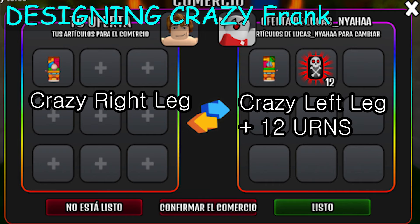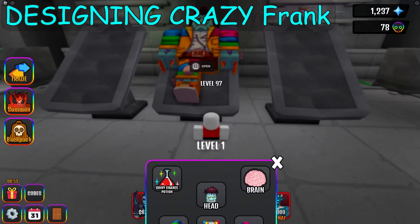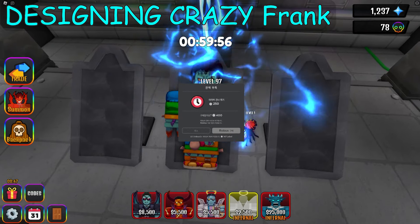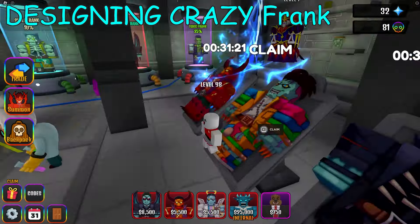I was so hopelessly wanting to get a crazy Frank. I traded my crazy left leg plus 12 chapter 2 premium earns for the crazy right leg. It's really hard to trade since everybody wants a crazy Frank's part. We're on YouTube so time could be skipped. Now we got crazy Frank.